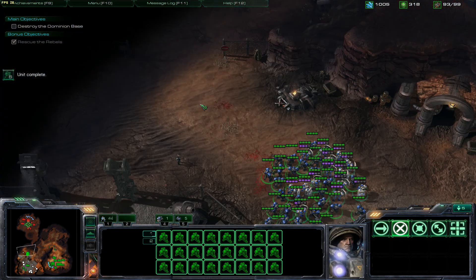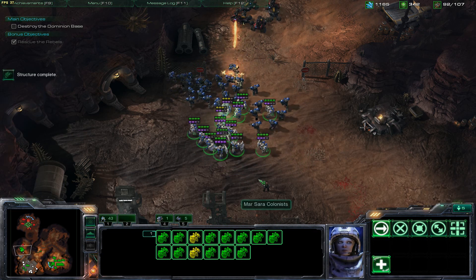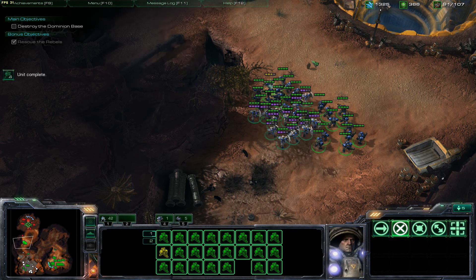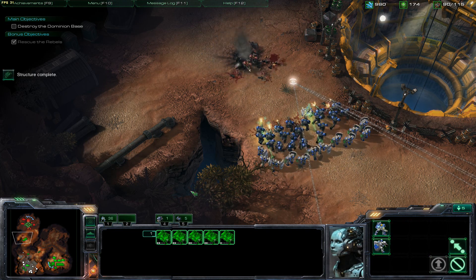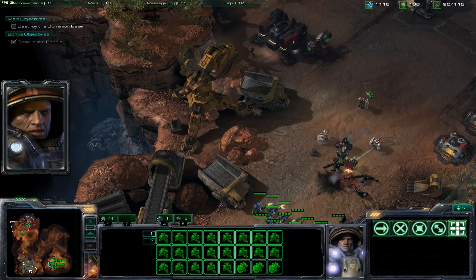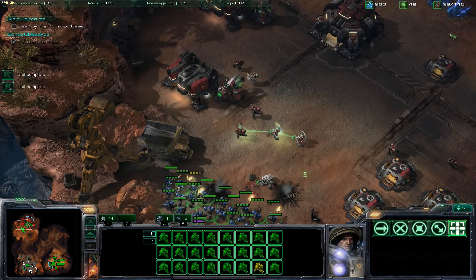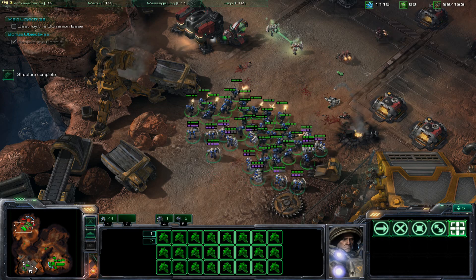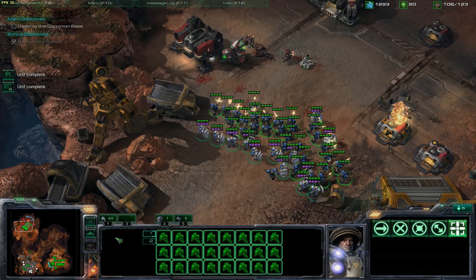I have a decently sized force here — this should be sufficient. One thing I do want to do, because it is Brutal, is take all my medics and put them in the back so they're not taking damage and are actually supporting my marines. You will find in this configuration it's more effective than having them up front. I'm going to go ahead and set my rally point to the middle of the base so any new units will rally there rather than run into great danger. I should be able to push right into this base — I have an overwhelming force and there's really nothing they can do about it now.